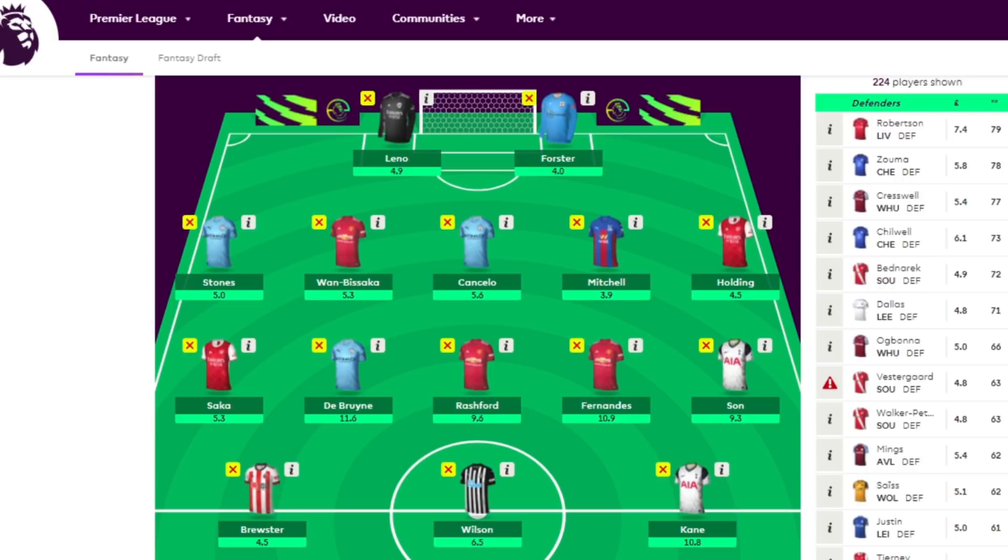Let's say for example you make a transfer before activating the free hit — whatever transfers you make, it doesn't matter because they will be cleared. The free hit wipes everything out, and going into Game Week 19 after you free hit in Game Week 18, your team is going to revert to what you had in Game Week 17. The free hit is similar to a wild card in that you can change your entire team, but unlike the wild card which is permanent, the free hit is temporary and only lasts for one week.